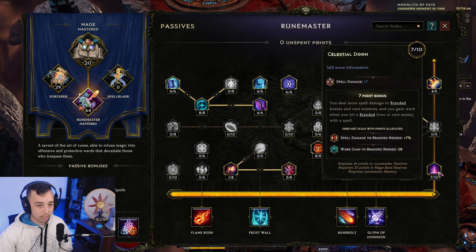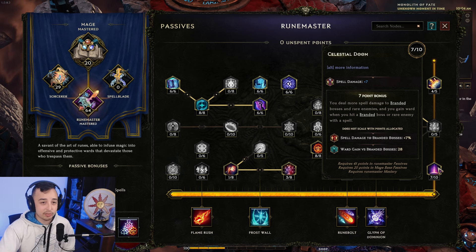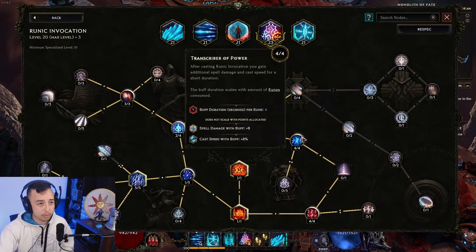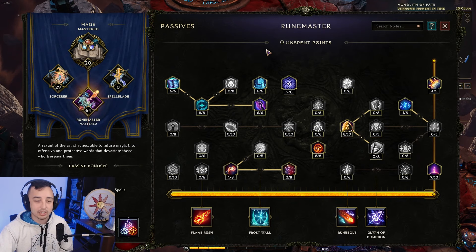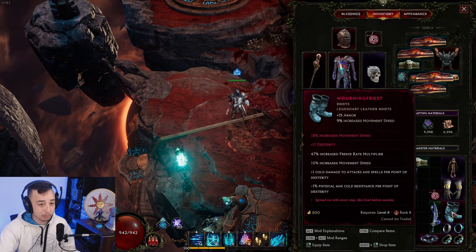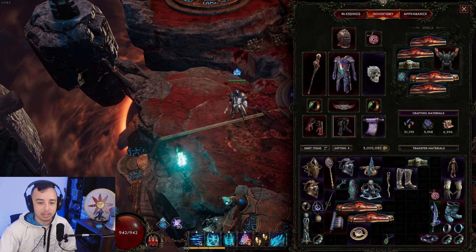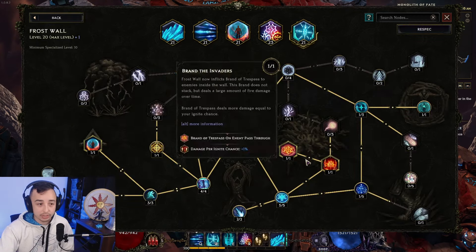Frost Wall is used to trigger Flame Ward as you pass through it, giving you element cleanse, frenzy, and the Flame Ward buffs simultaneously. Also, because Frost Wall converts to fire it applies Brand of Trespass on bosses — so place Frost Wall on bosses to trigger that node, which grants more spell damage and ward gain on hit versus branded bosses. It also provides flat spell damage, which is very valuable since we have few sources of flat spell damage. You could even explore Morning Frost to stack dexterity for flat cold damage, but capping resistances gets harder.